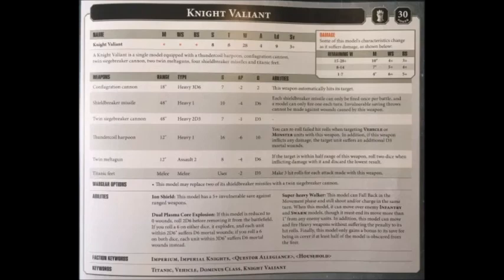The Conflagration Cannon has a range of 18 inches, heavy 3d6, automatically hits the target as all flamer weapons do, strength 7, AP-2, and damage 2. Strength 7, AP-2, damage 2 is an amazing all-round profile — it'll get through heavy armour quite well, deal with multi-wound models quite well, and wound everything quite well. It's pretty strong against anything except Toughness 8 units, so it's really an all-purpose weapon. That 18-inch range means the Valiant has to get somewhat close to use it, which is probably its main drawback.